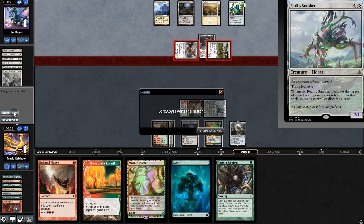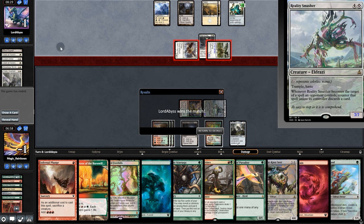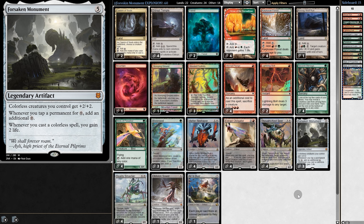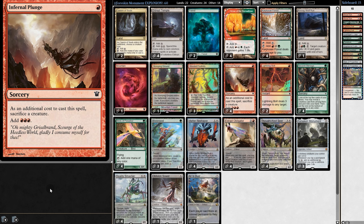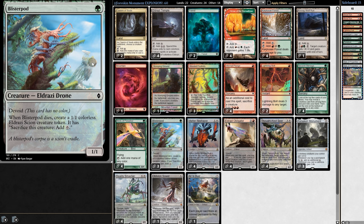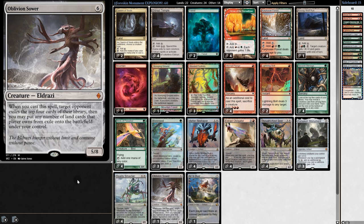At least we had a good run — 3-2 overall, so the deck worked. But I was a little underwhelmed by Plunge — a lot of times it was stuck in our hand and we weren't doing anything with it. So maybe we just need more payoffs for the deck. All Is Dust performed pretty well and I wouldn't mind having a second one. So maybe we cut some Blister Pods and a few other things and come back stronger in the next version. Let me know if you have any suggestions for the deck. Don't forget to subscribe so you don't miss that video. But for now, that is all — and as always, I hope you have a great day.